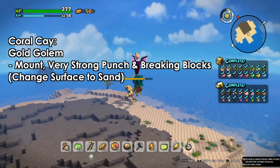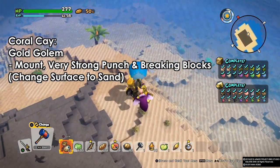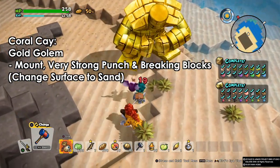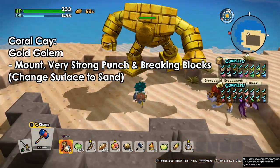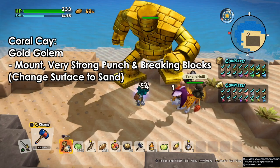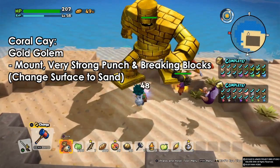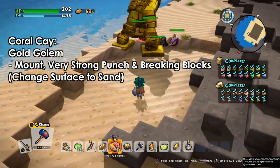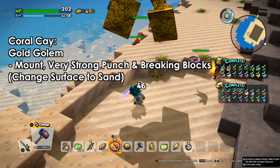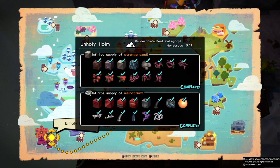Moving on to Coral Care, here we have one golden golem. This guy is always near the shores and sometimes above the hills — he's hard to miss. You can mount him, he has a strong punch, he can break blocks easily, and he changes the surface to sand. These guys are awesome when it comes to fighting — super super strong.